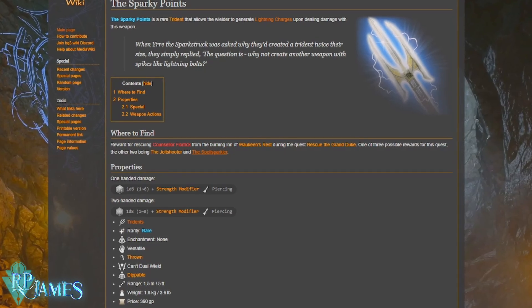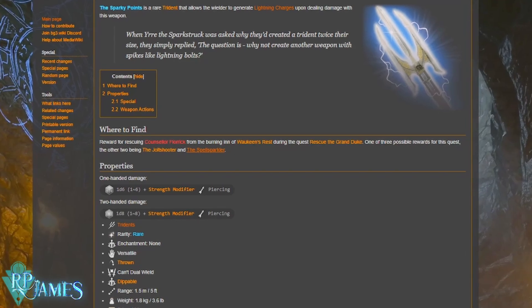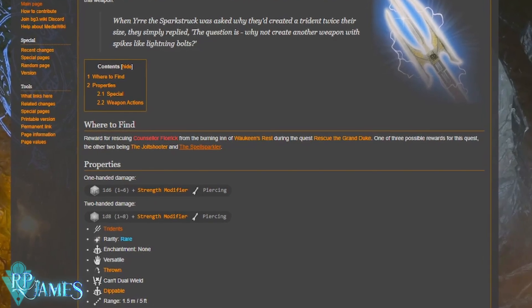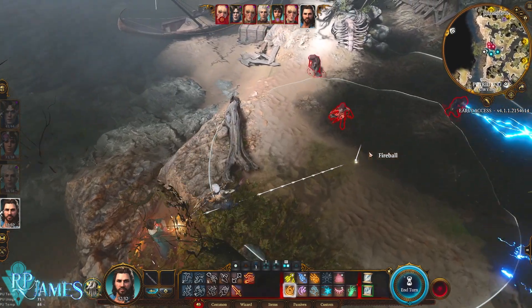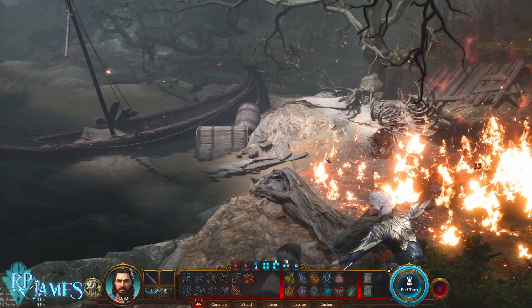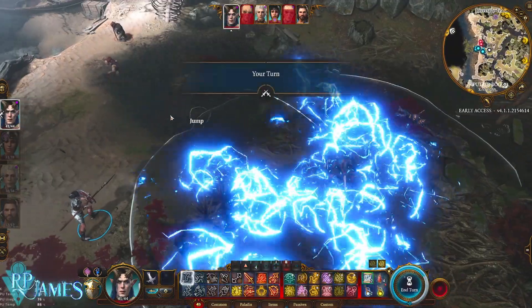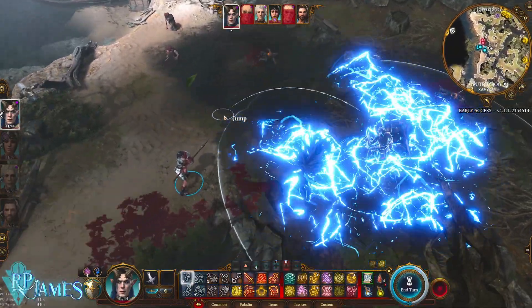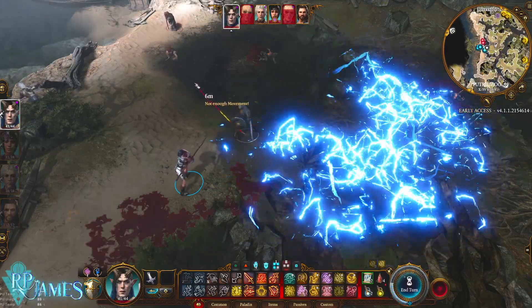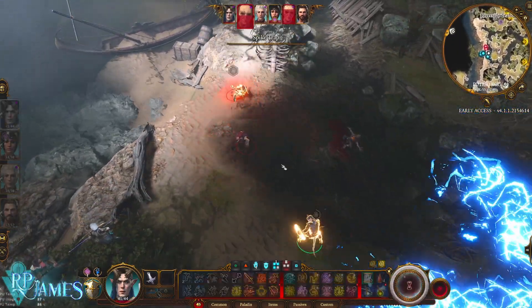The weapon we're going to be using will change based on your character. For melee characters such as Paladins, Fighters, and Clerics, this weapon is going to grant you electric charges whenever you attack. Whenever you reach 5 charges with any kind of damage, the electric charges are going to explode, granting you an extra 1d8 electric damage — meaning you're always dealing electric damage with this weapon. And if you chose a Druid instead of a Fighter or martial class, you're going to be using this beautiful bad boy.